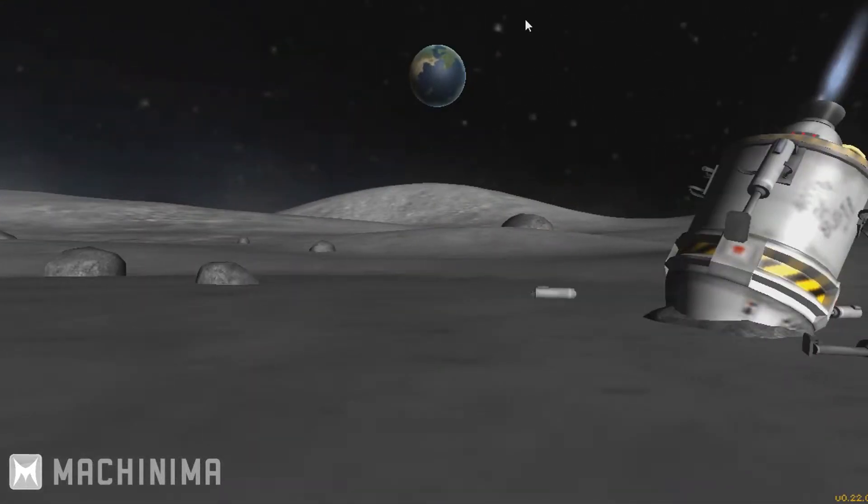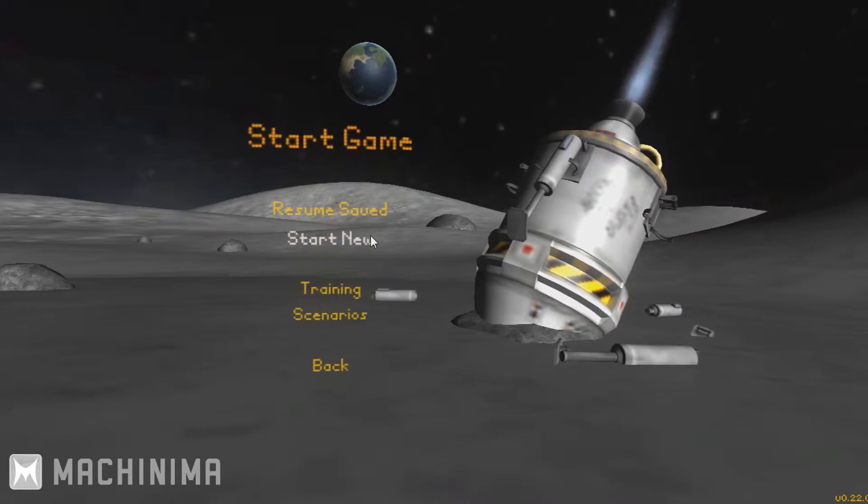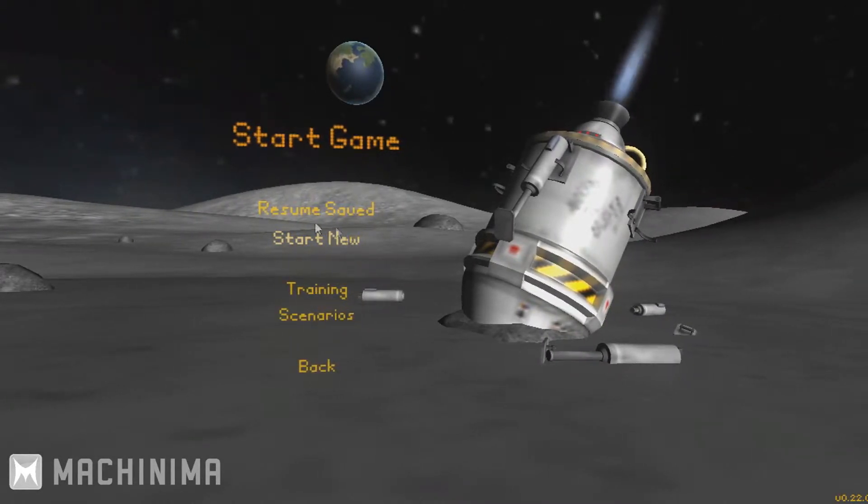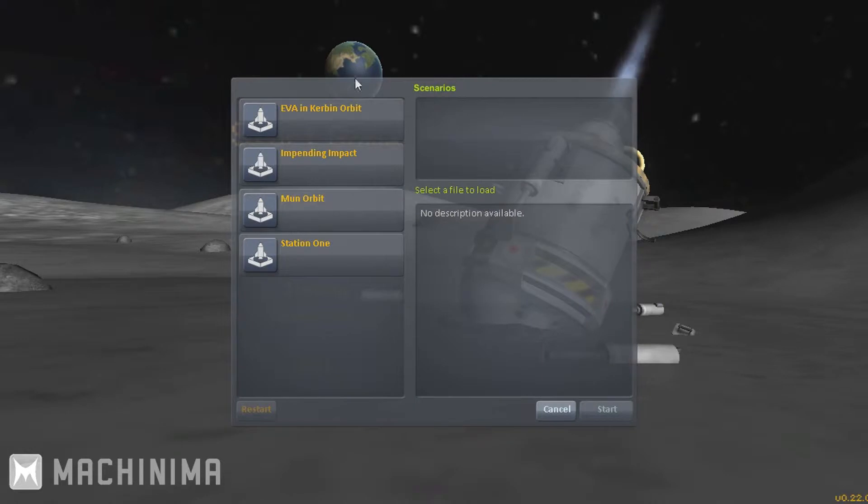Once you go into the Start Game menu you'll be shown Resume Saved, Start New, Training, or Scenarios. Resume Saved and Start New are basically your own story. Training puts you in a specific setup where a Kerbal scientist will guide you through how to play the game. Scenarios put you in with specific things and you have to solve the issues or carry on with those issues.